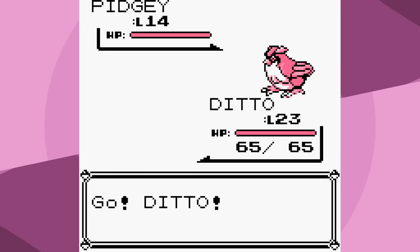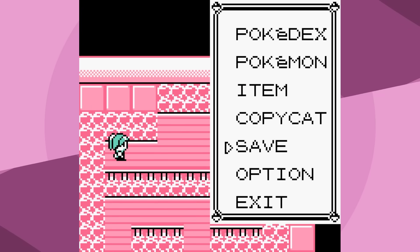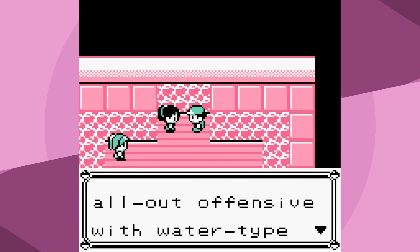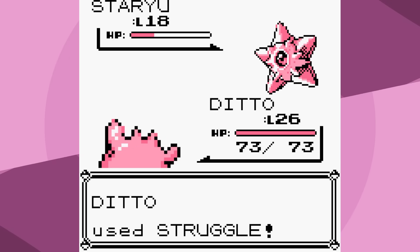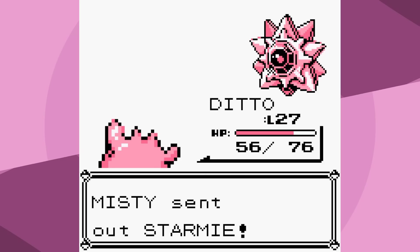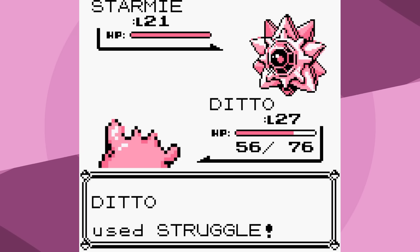Eventually we can battle Misty, although I'm not terribly confident we're going to win. I've been using Struggle on most of the random trainers so I'm going to continue doing that here. Staryu is a 2-hit KO. We level up and get X-Defend, which means it's going to be a 4-hit KO. We get a really useful crit, but with Starmie outspeeding, this does not look like a battle we're going to win.